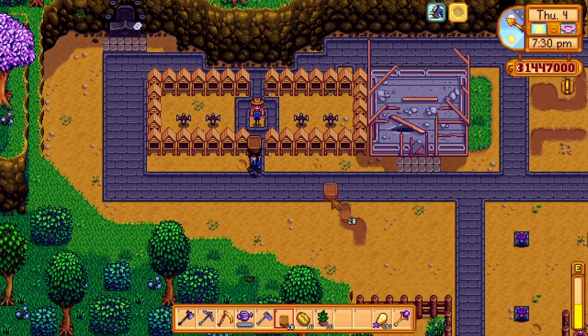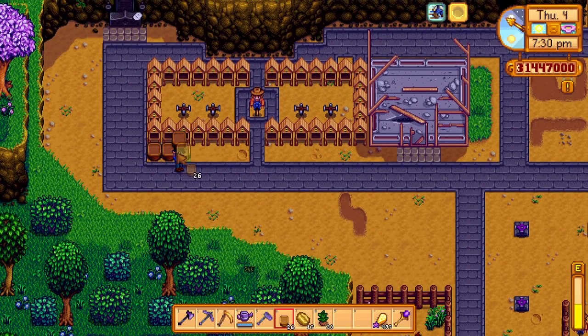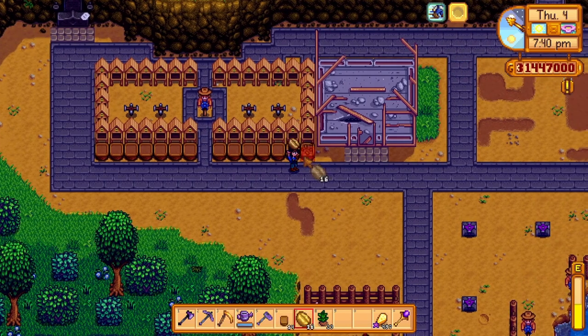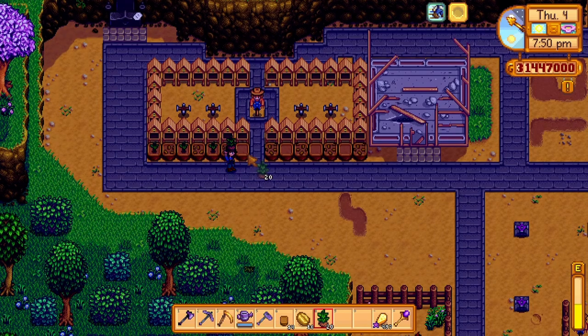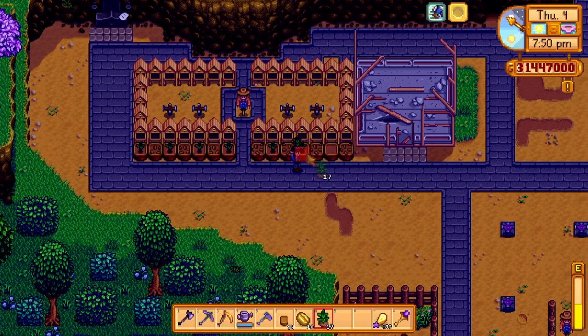I felt the front area needed some love the next day, so after getting two hearts with Evelyn, she'll stop by your farm to reward you with a garden plot and the recipe to make more. Although flowers planted in these garden plots will not cause nearby bee houses to produce that type of honey, you can utilize these plots for all other crops except for ancient seeds.